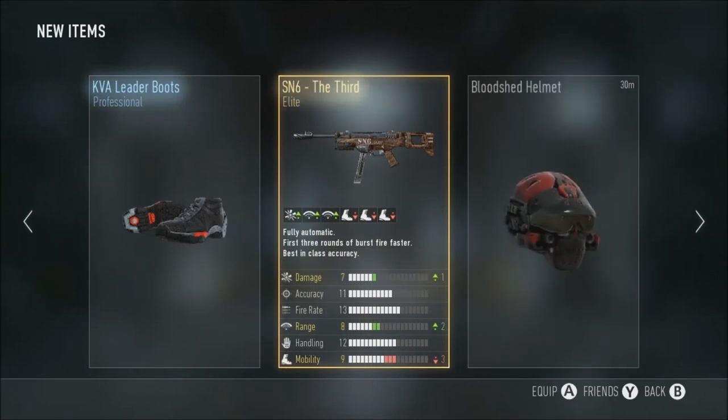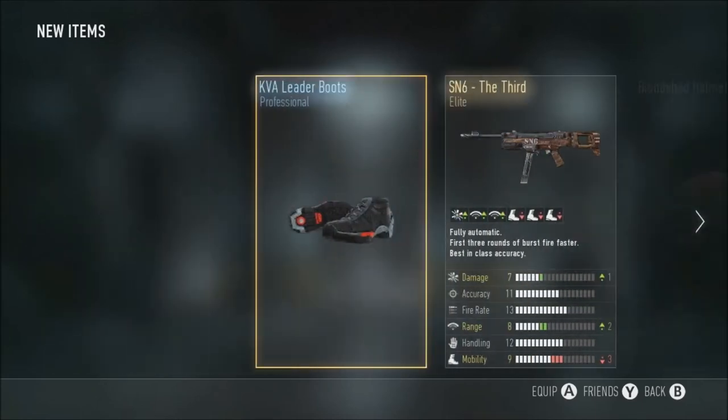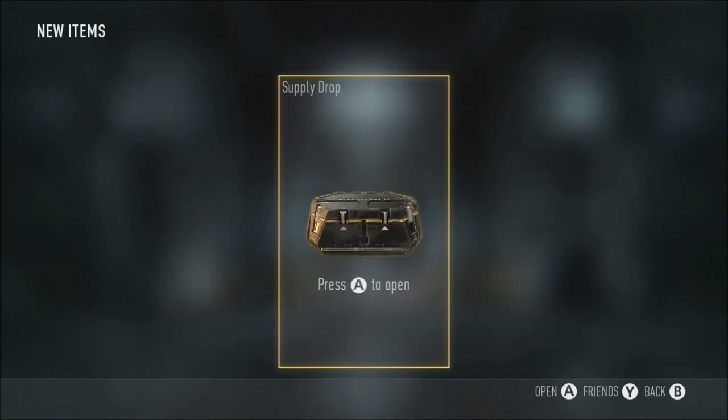That's quite a sick variant to be perfectly honest — plus damage, plus range, minus three mobility. When mobility doesn't exactly matter, I've got some pretty decent luck in my supply drops I guess, over this 50 drop course period. I'm not even sure if I'm going to be able to get 50 by the time it's done. SN6 Third, pretty sick — Elite Variant.